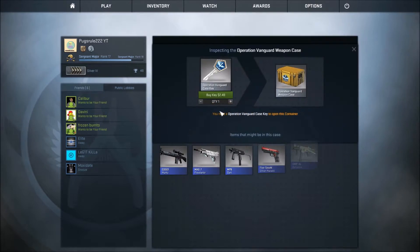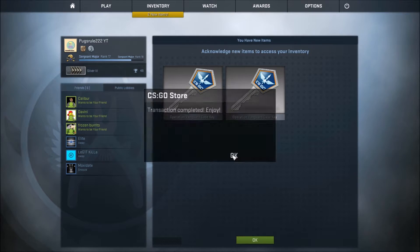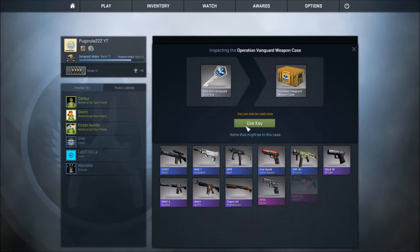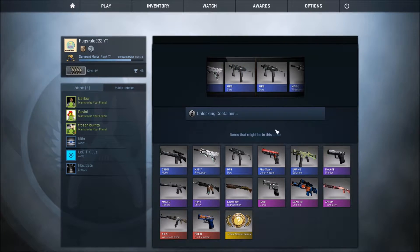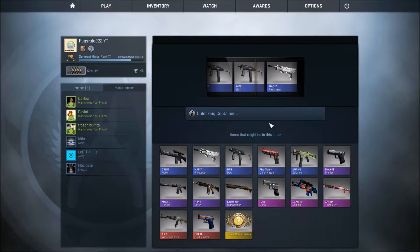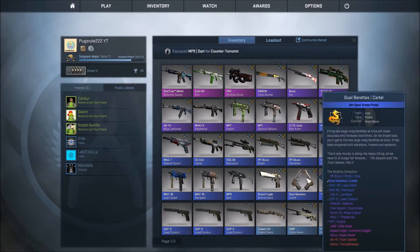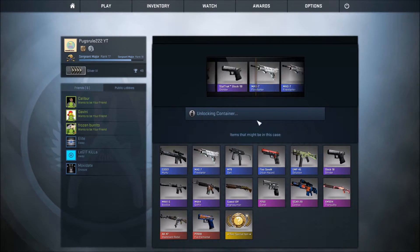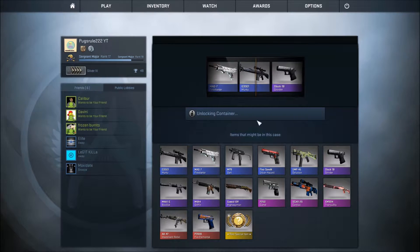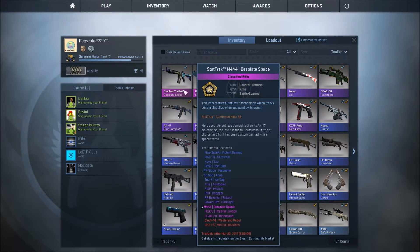I started with Vanguard crates — that's the operation I started with when I first got this game. I could take a Tranquility or something, that'd be cool. Got a Dart. I don't have an MP9 skin anymore because I sold it like an idiot. I love my Rose Iron but I sold it, so at least I got that. Open another one — how about a high one? I got a stat track — I opened a stat track M4 Desolate Space.